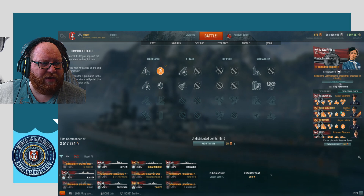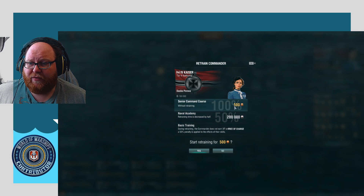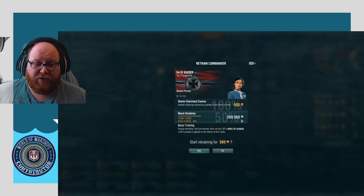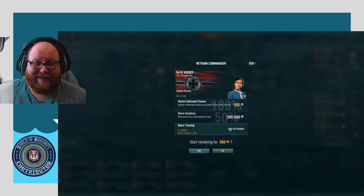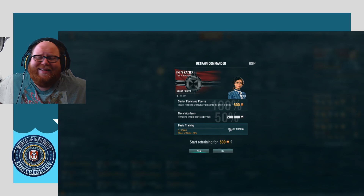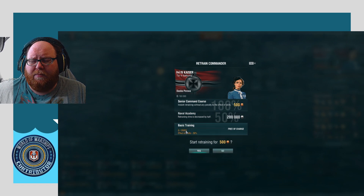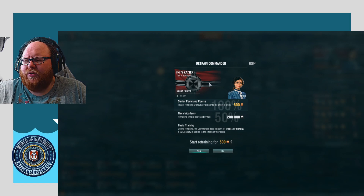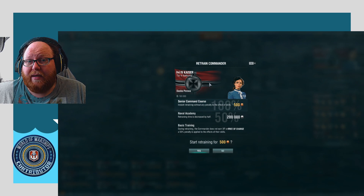There's a big button here that says 'Start Retraining.' When we click this, we get several options. There's a Senior Command Course for 500 doubloons — about one pound forty to one pound fifty depending on your local denomination — which retrains her with no penalty. There's a 200,000 credits option which trains her to 50% — that's important, we'll come back to that. Or there's a free option where you basically start from scratch and grind out the XP. For a 10-point commander it's normally about 25,000 commander XP required, which can take a little time if you don't have camos and flags.